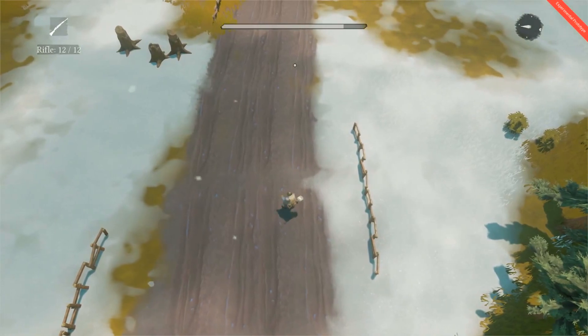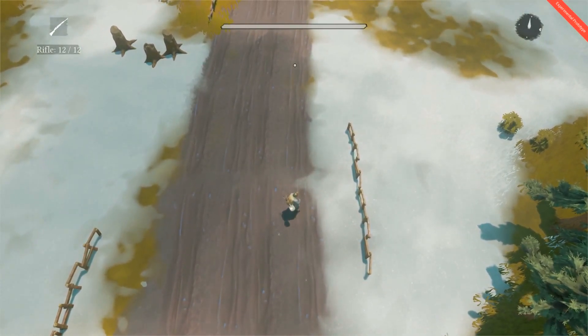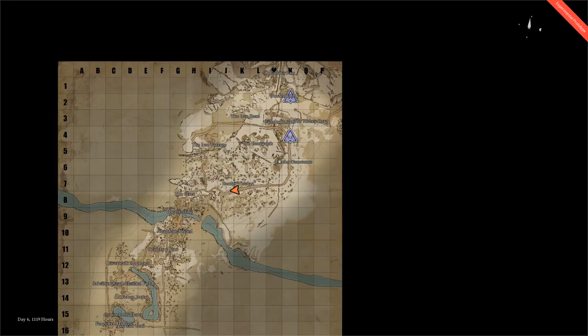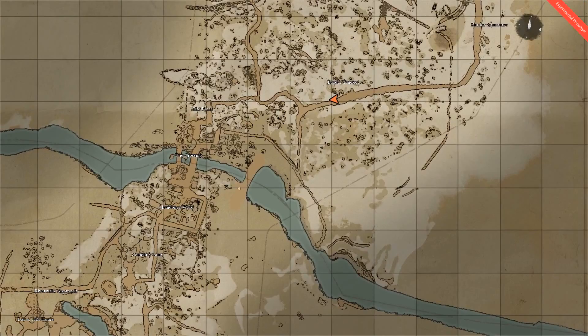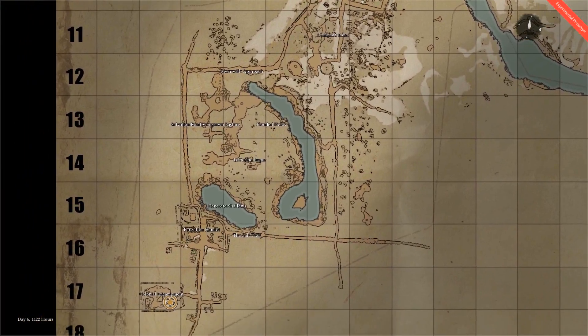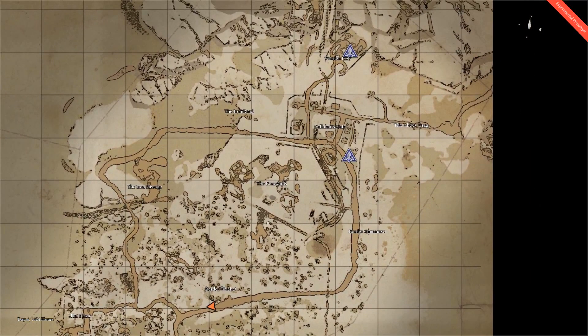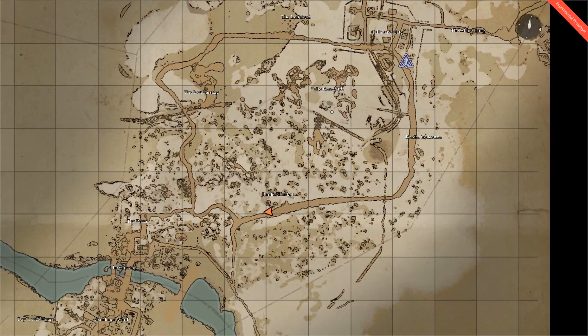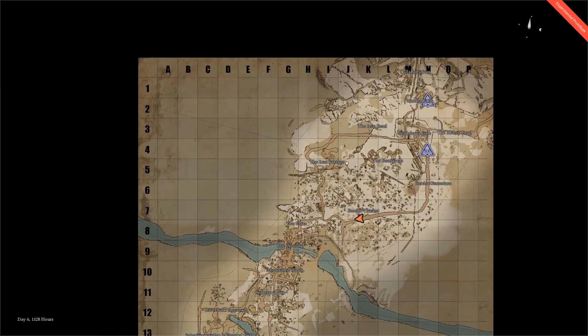Lastly, one of your greatest friends on the battlefield is going to be the map. If you're lost or aren't sure where to go, press the M key and this will bring up the map. On the map, you can see marked locations as well as friendly and enemy bases. The Colonials have the orange star and the Wardens have the purple triangle — be sure you know which side you're fighting on. The orange arrow is your own character. There is also an alphanumerical grid on the map, which helps significantly with callouts to your teammates.